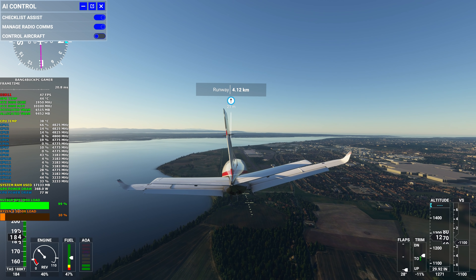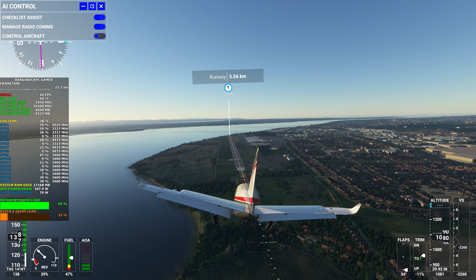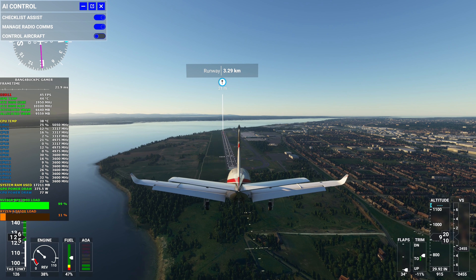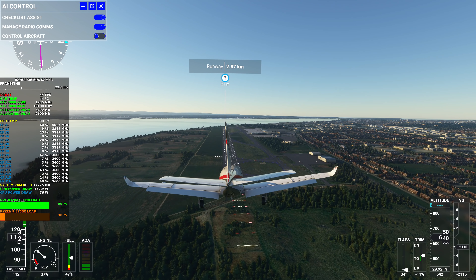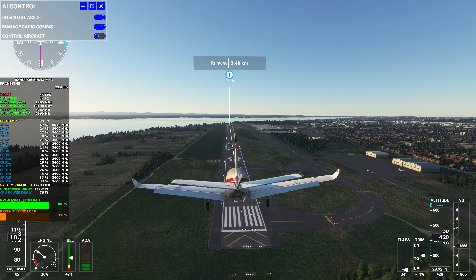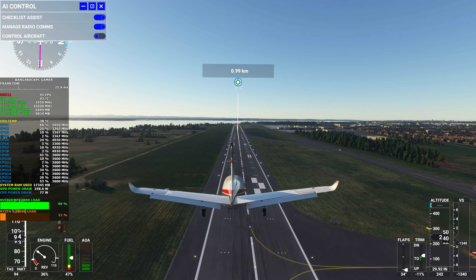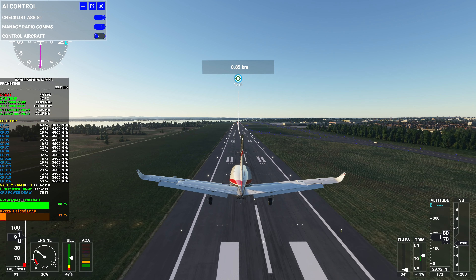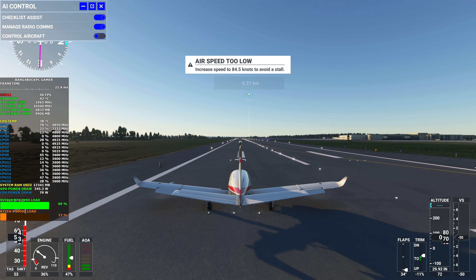Let's cut the engine now and try to coast in, putting the flaps down as well. Now get the landing gear out — we need to attempt to land this plane; hopefully I don't crash. As for the RX 6900 XT — I don't think I'll be getting one. I'm very happy with my RX 6800 XT. I'm not saying I'll never get one, but I'd have to make a decision about my RX 6800.